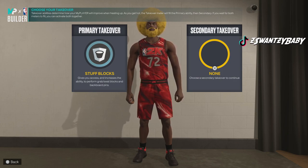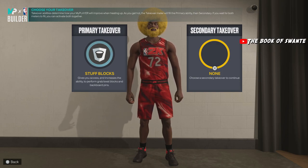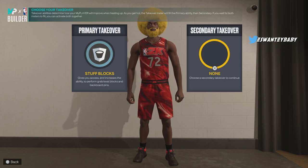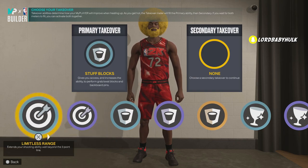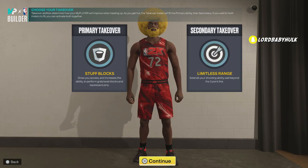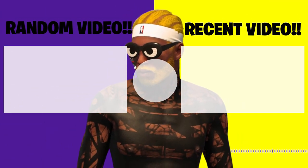On current gen, if you get one block you unlock double takeover. So I'm assuming on next gen if you get one block in the paint — like a stop in the paint — you get like instant takeover. It's broken. With accelerator it's broken as hell. You can choose whichever you want, or you can choose a glass one — up to you. Just throw on limitless on this.